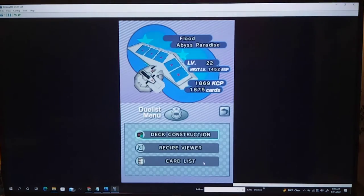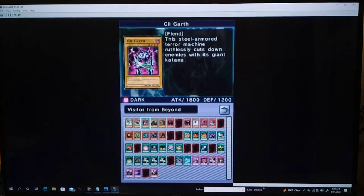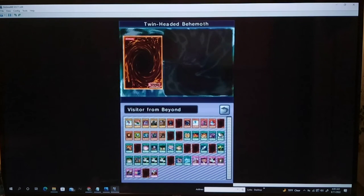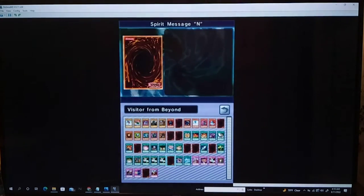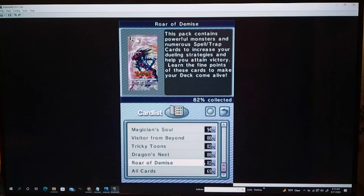Let me show you those lists. So we got Roar of Demise. What was the other list we got? Yeah, this one — Visitor from Beyond. Cards we're missing: Dark Necrovir — very good, combos really well with Giant Germ. Rocket Warrior, one of Joey's signature cards. Twin Headed Behemoth — another very solid card; anytime it's killed during the end phase it comes back, it's a dragon with 1500, pretty good. Insect Burial — I kinda want that to make a few different decks. Jam Breeding Machine, Mystical Space Typhoon. We should buy some more of this pack. Spirit Message Inn and Monster Relief.